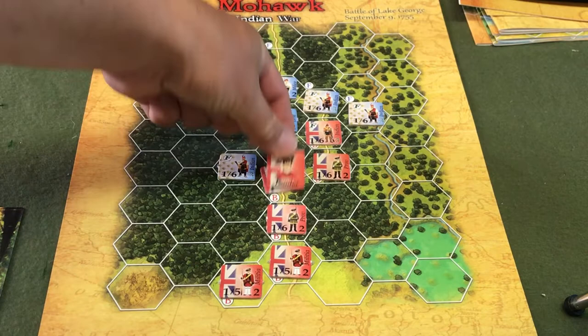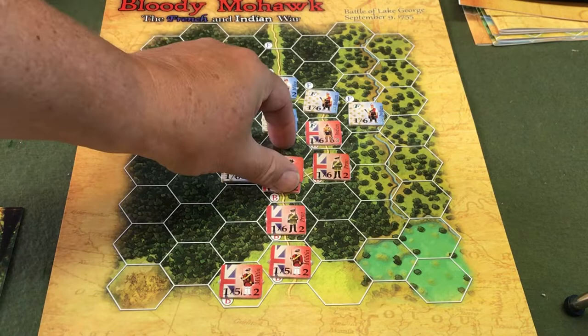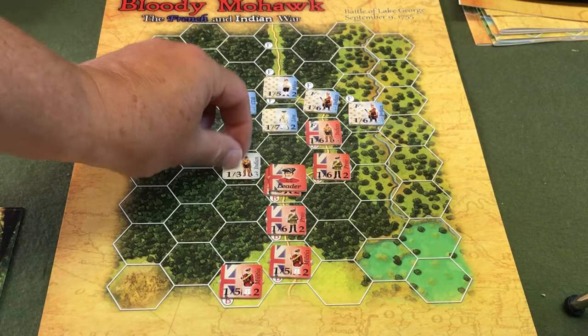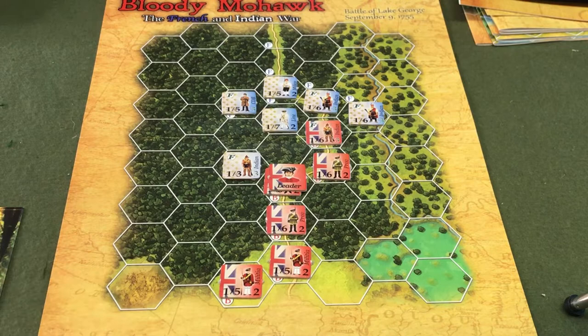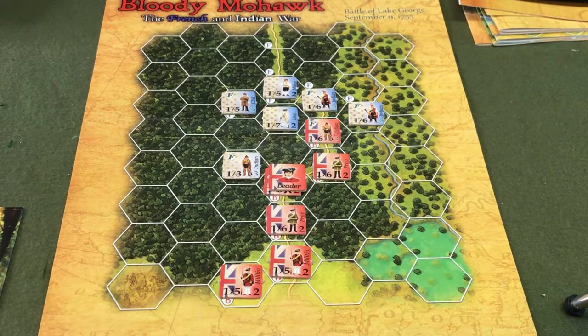Johnson is here with this unit — a one through six to hit, but he makes it one through seven. The natives are in cover though, so we're back to a one through six. We roll a five, so these natives have been hit. Their morale check — they rolled a two, so they're going to hold. In defensive fire, these natives get one die roll, going for the line infantry. They needed a one through five and rolled a five — the line infantry flips over. They do a morale check for a ten, so they fail.